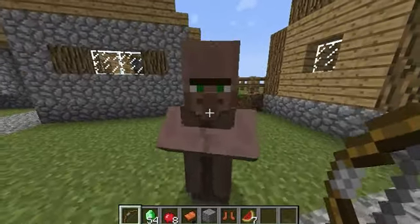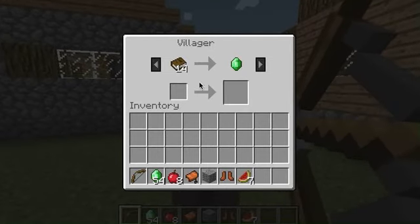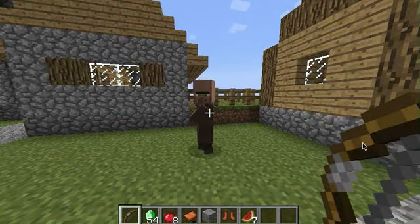I walk up to Mr. Villager and right click on him with a bow, and the villager trading menu shows up. But as you can see, it makes my bow draw back, and then when I exit out of the GUI, it shoots the villager.